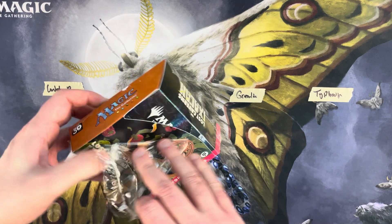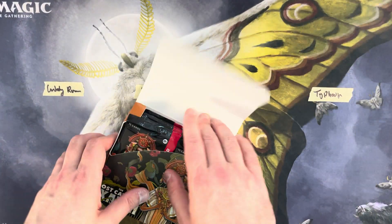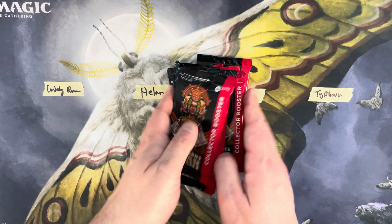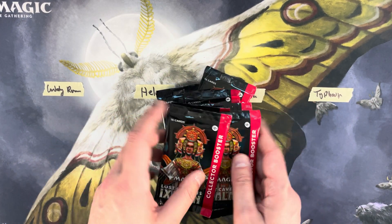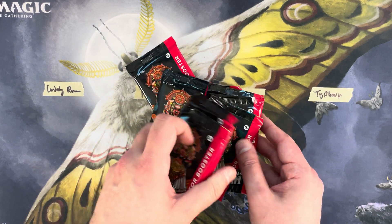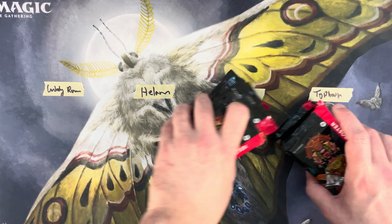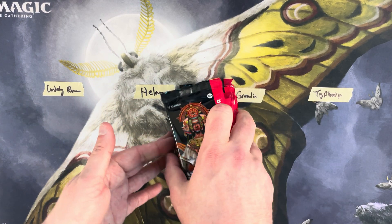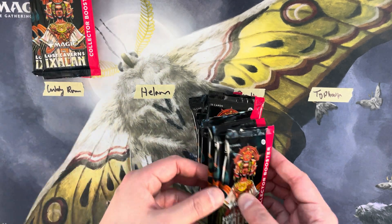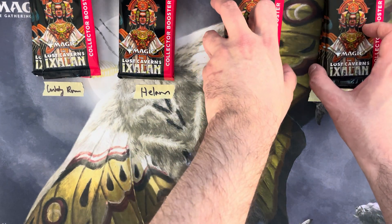In the event of a tie, we'll take the highest mana value mythic as the first tiebreaker and the highest mana value rare as the second tiebreaker. The box topper also goes to the high — I've been doing that and I'll keep with that theme. Three packs for Unholy Ram, three packs for Helim, three packs for Gremlin, and three packs for Typhoon.